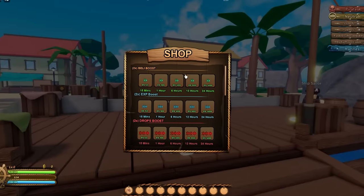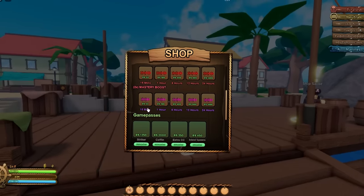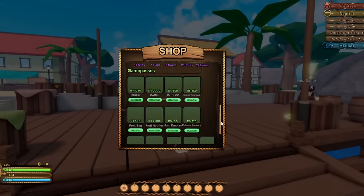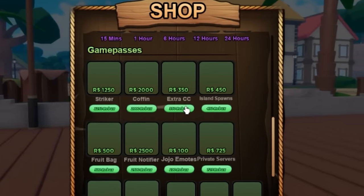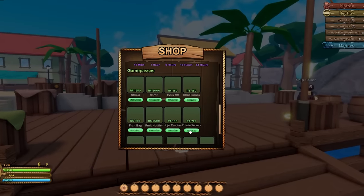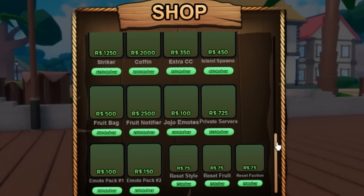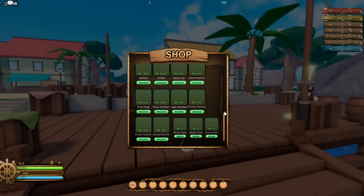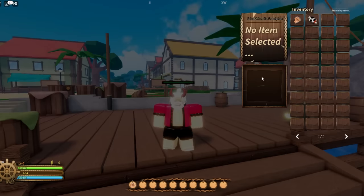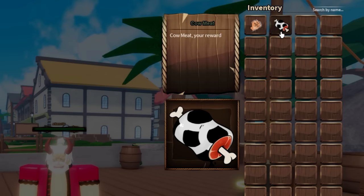In the shop you can buy game passes — two times belly, XP and drop, and even mastery. It starts at 50 Robux. For 15 minutes we've got striker coffin, extra CC island spawns, fruit bag, fruit notifier, Jojo emotes, private server, game pass emote packs, reset style, and reset fruits — a whole lot of options.